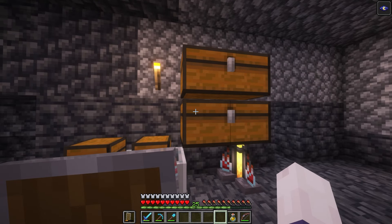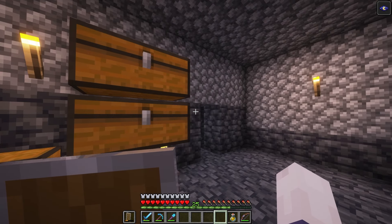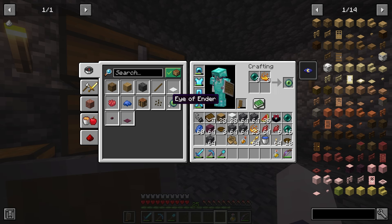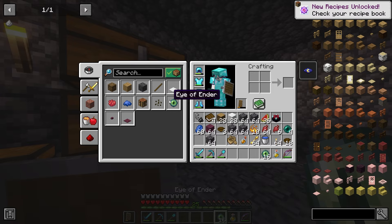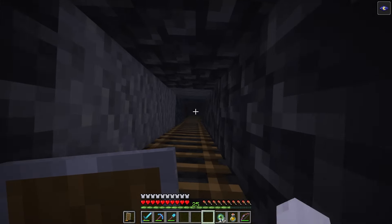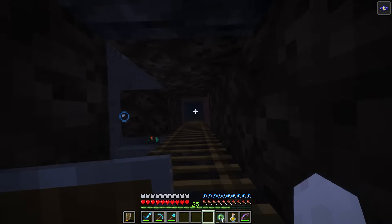Hey guys, it's JaveLater. Welcome back to another video here on the channel. Today we're doing the fifth episode of the Stranded series, if you can believe it or not, and I think that I can make some Eyes of Ender, which are going to be super useful for finding the Stronghold. I grabbed a bunch of items that I might need as we go, so let's go up to the surface and start throwing some Eyes of Ender to try to locate a Stronghold today.